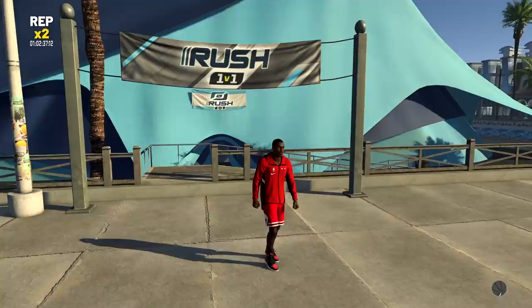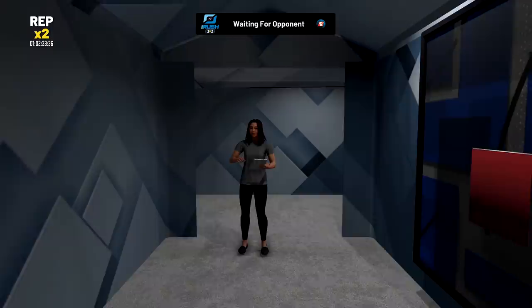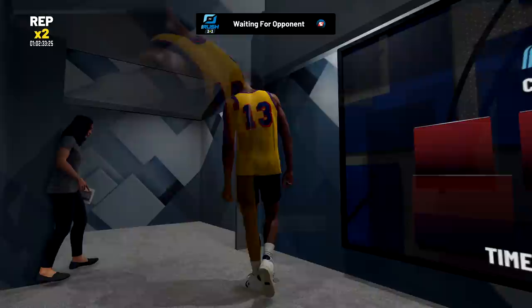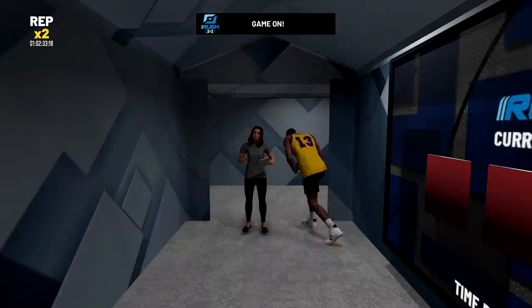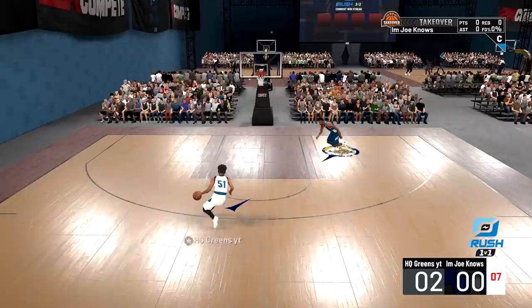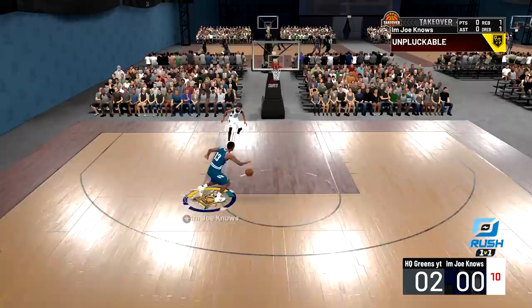On to our last contestant — last but not least — a legend build I haven't shown you yet. The man that holds the first, second, third, and fourth highest points per game seasons in NBA history: Wilt Chamberlain, the man that averaged 50 points per game in a single season. This should be the easiest one, but I'm doing this with no post hooks. With the speed glitch in this game, it's really hard to stay with guards, but if I get the ball I'm near unstoppable in the paint.